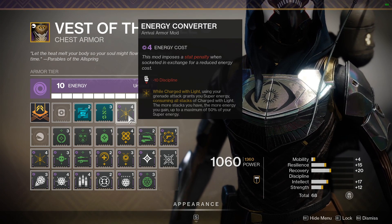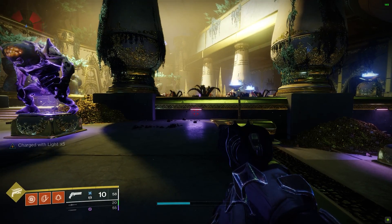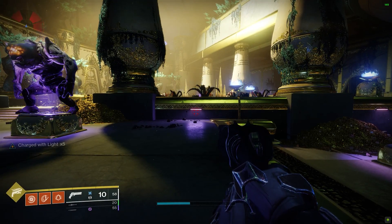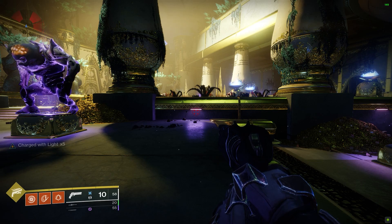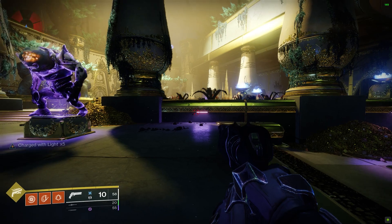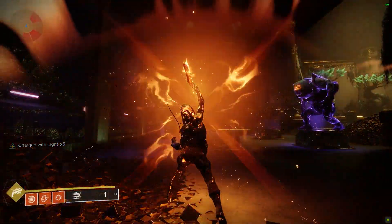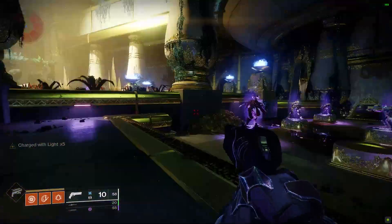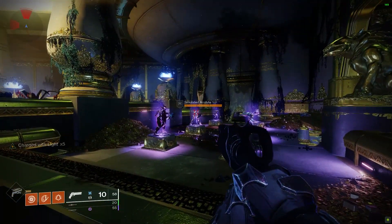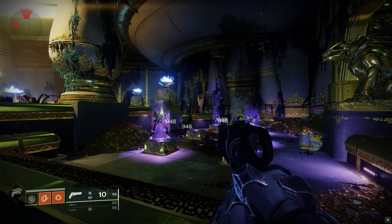I immediately threw together a build that would let me have the max amount of stacks — you can have up to five stacks of Charged with Light if you're running the proper mods. But once I was testing it, it didn't seem like it was giving me that 50% of my super back, so I was a little confused until I started diving into how this actually functions.